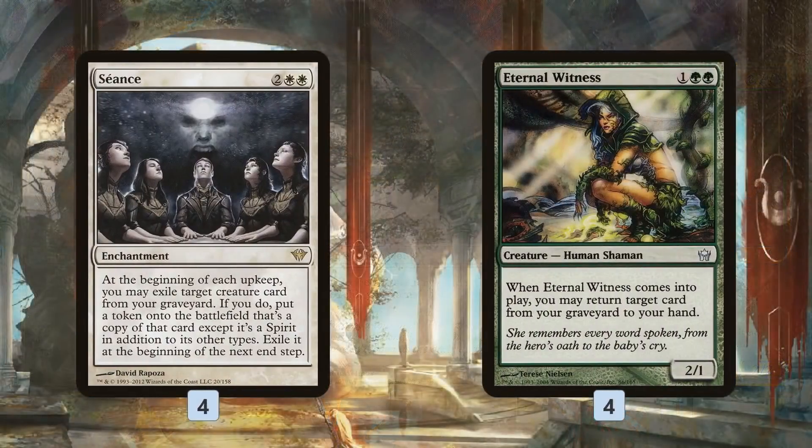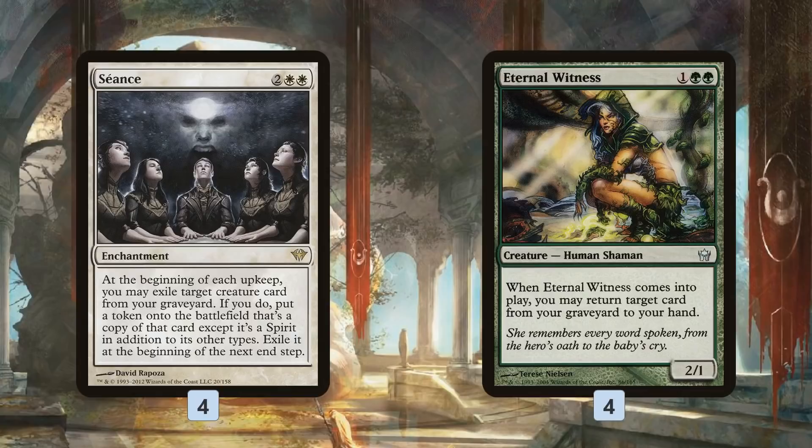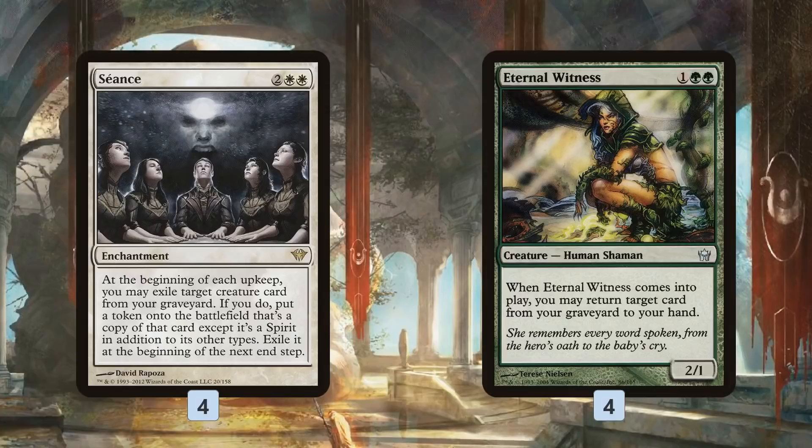We have Eternal Witness just for general value. We're getting tons of cards in our graveyard with Satyr Wayfinders and Commune with the Gods, so Eternal Witness will have a lot of good targets. For example, instead of just Seancing a Fulminator Mage, we can Fulminator Mage to blow up a land, Eternal Witness to get back Fulminator Mage, play it again to blow up another land, then Seance the Fulminator Mage — that's three lands destroyed with one Fulminator Mage, which is a lot. Plus Eternal Witness comes back with Seance and gets something back from the graveyard, so there's just so much grindy potential.